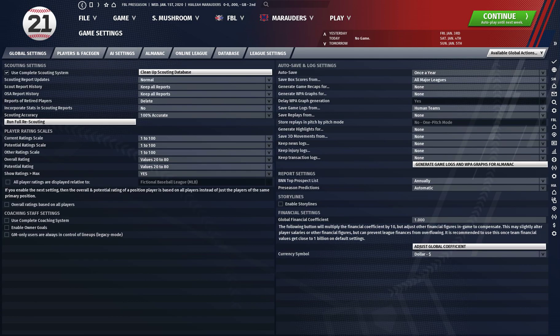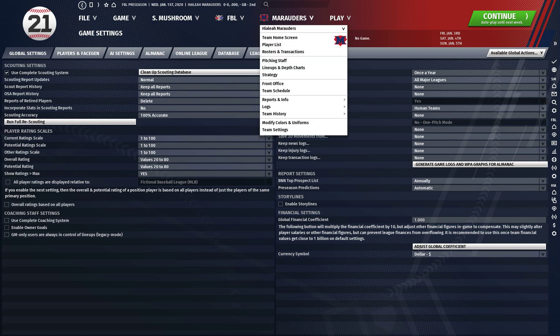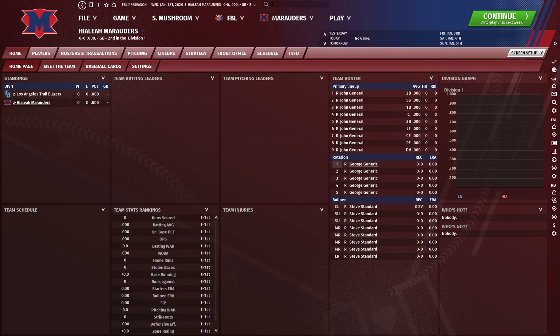Then go to global settings. Make sure you have scouting at the most accurate possible: 100% accuracy, 100% rating skill, and 20 to 80% overall values. Make sure you have ratings greater than max enabled. Make sure you've disabled coaching and owner goals. Also make sure you've disabled injuries and you'll be pretty much good to go.